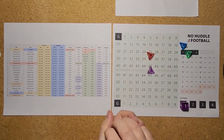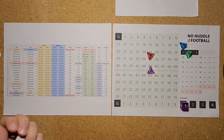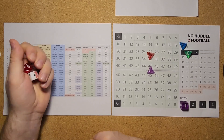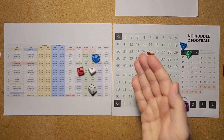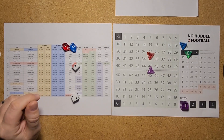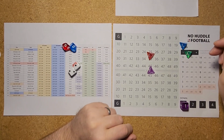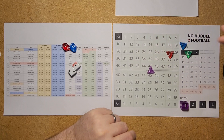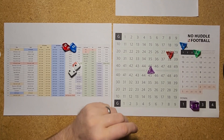Moving slowly here and writing down starting times and field positions to keep track of drives. Kansas City starts at their own 35. A 1 to 57 on the d10s is a passing play, and 58 to 100 is a running play. Rolling a 00, which I count as 100, gives us a running play. A 12 is a slant — a little run off tackle for 3 yards, taking us to the 38. Every running play or completed pass is 30 seconds, and every incomplete pass is 15 seconds.